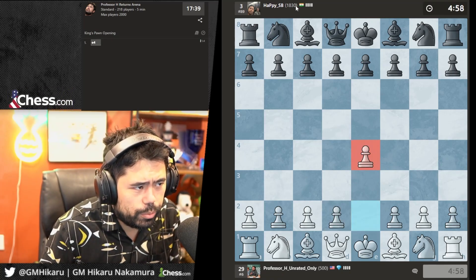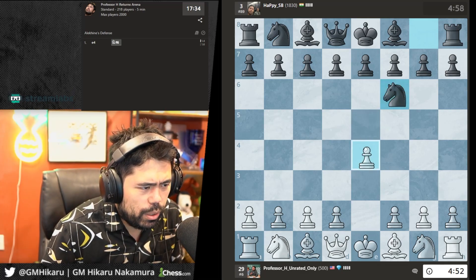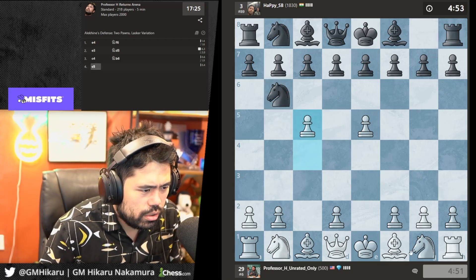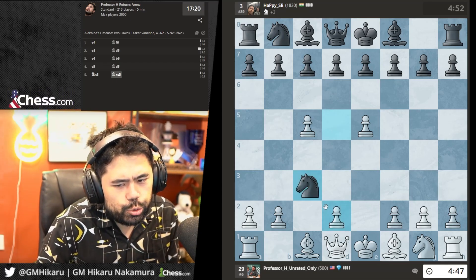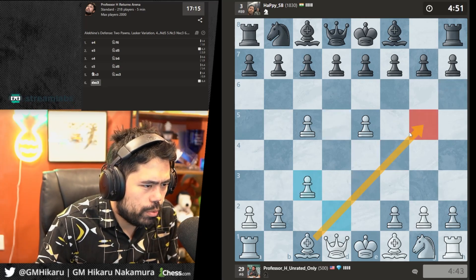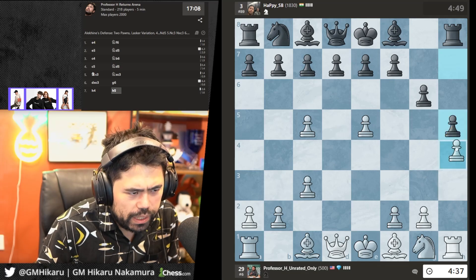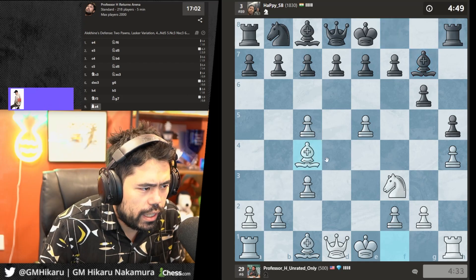Next game — e4, playing 1830. This will be a little more serious. He plays the Alekhine's Defense. I'll play what I played as a child: e5 to attack the knight, then c4, attack the knight again, Nc3, and take. I need to open up scope for the bishop, so I took with the d-pawn — that opens this diagonal. Now I'll play h4, h5 to attack very quickly. He goes h5 to stop me pushing, but now he creates a juicy hole on g5 for my horse.